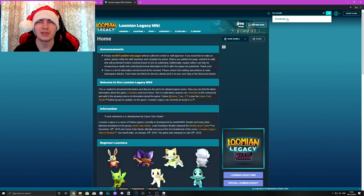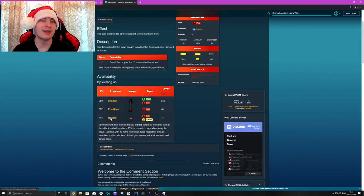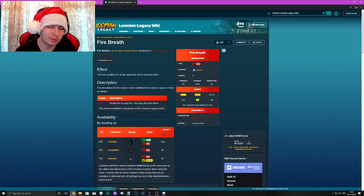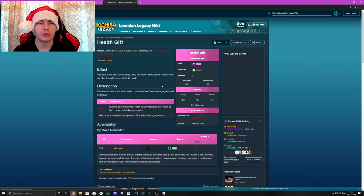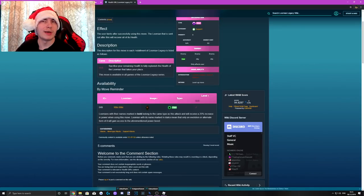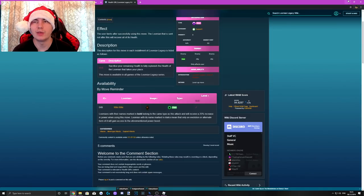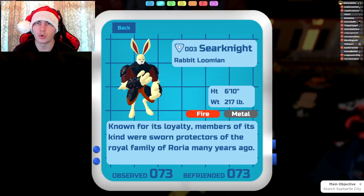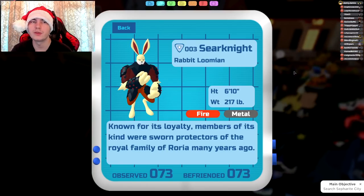I'm not going to go through where you get the moves from originally. If you want to do that, just go to the Lumion Legacy wiki. For example, if I want Fire Breath, I type it in the search bar and it'll show me Chartike gets it, Eruptodon gets it, and actually Ikazune also gets Fire Breath. For something like Health Gift, it's only Wicca Wicca that gets it via the move reminder. So use the wiki to find where you can originally get the moves from. Also, once you give your Sironite Fire Breath, you don't need to go back and use your Eruptodon again — as long as one of your new Embits has Fire Breath, it'll always pass it down.